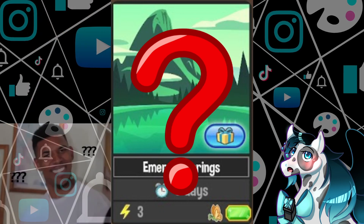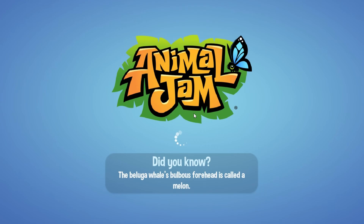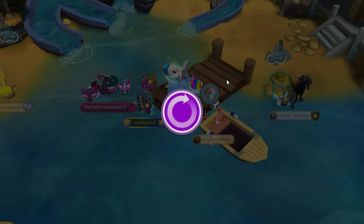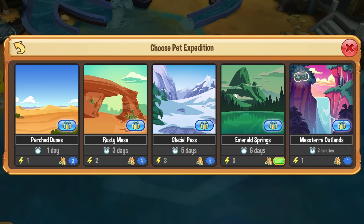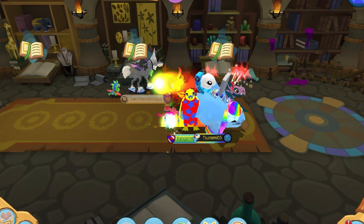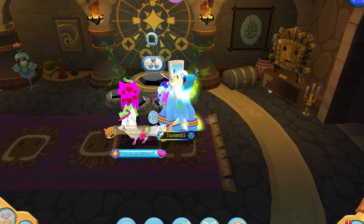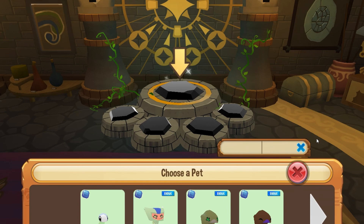To be able to send your pets out on emerald expeditions at the docks at Crystal Sands, you need to have an emerald pet with Energy 3. To get an emerald pet, you need 25 level 5 pets of the same type as your desired emerald pet. Then you go to the Temple of Zios, into the Chamber of Knowledge, and straight through the door which leads you to the Hall of Icons. You should see the merging station there — merge your pets together and that's how you get your emerald pet.